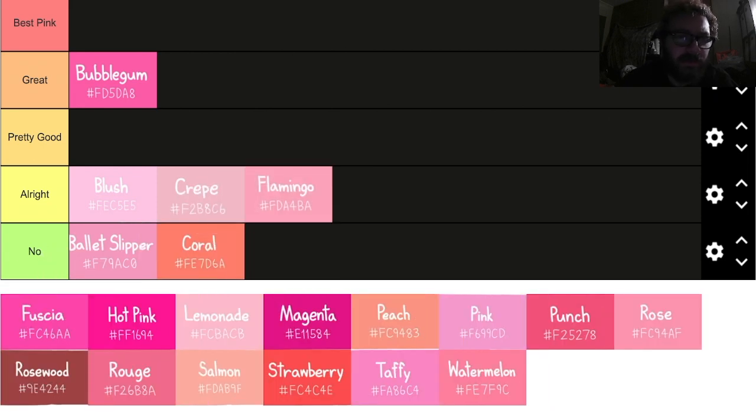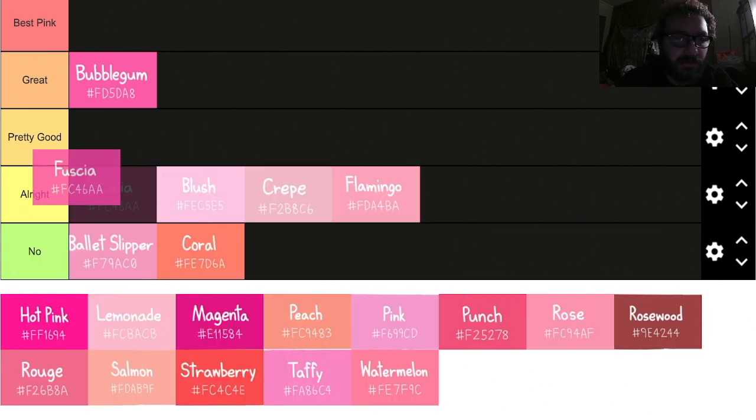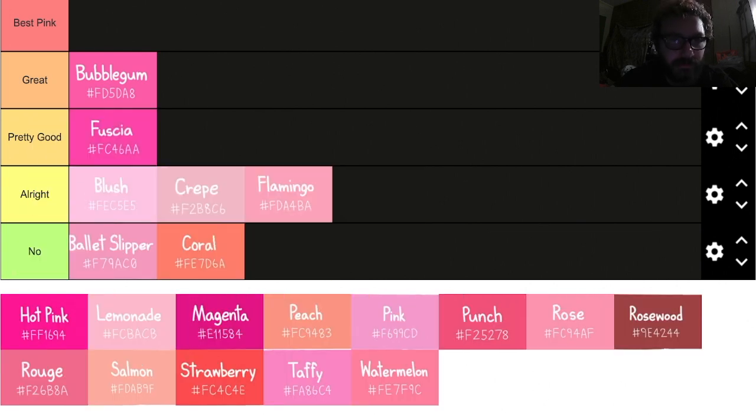Flamingo — it's alright. I don't think it's inherently bad, but it's not my go-to. Fuchsia — that's pretty good, it's pretty close to bubblegum. It's not bad, not great — that's an alright pink.